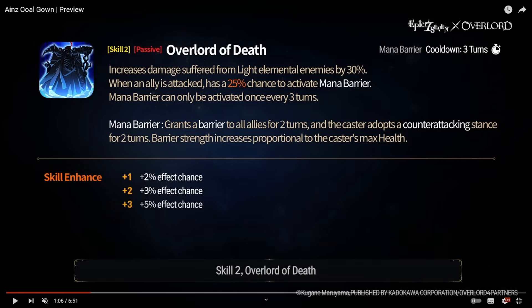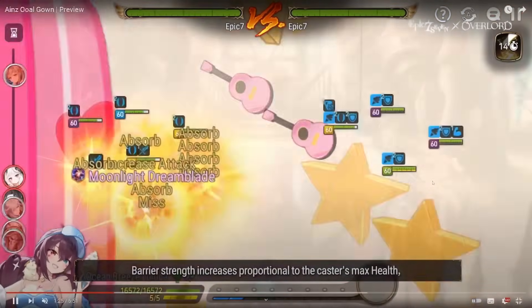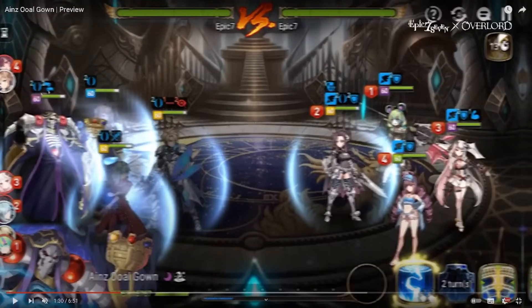Skill two — 'When allies attack, has a 35% chance to activate Mana Barrier once per three turns': grants a barrier to all allies for two turns and the caster adopts a counter-attacking stance for two turns. Barrier strength increases proportional to the caster's max health. Whenever an ally is attacked and the barrier has HP scaling — let's see the animation. Looks like it procs off an Ocean Breeze Lulika hit, then we get the counter-attack stance plus barrier for the team.